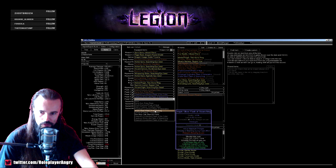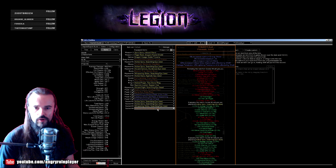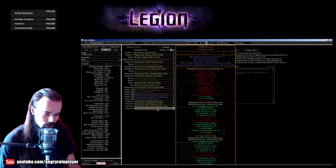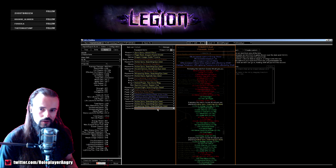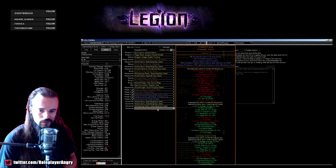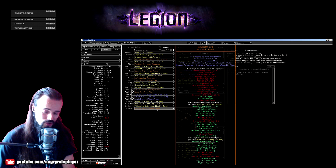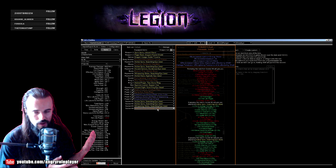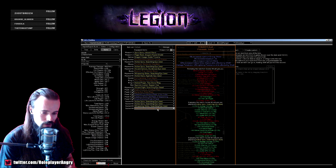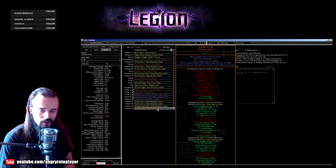If you don't want to use the Diamond Flask, you can use Atziri's Promise for damage or Wise Oak — although Wise Oak is slightly less damage than the Diamond Flask. For the Watcher's Eye, get the Wrath penetration mod as the first priority, and if you can add more currency, get crit and penetration on a Wrath jewel. Precision crit multiplier is also not bad. For bandits, it's Kill All for the extra two passive points — nothing crazy. You can go Alira if you need resistances and crits.